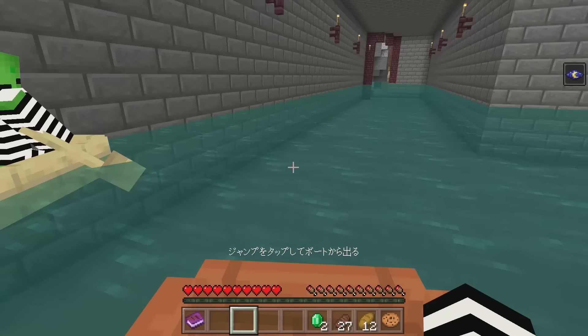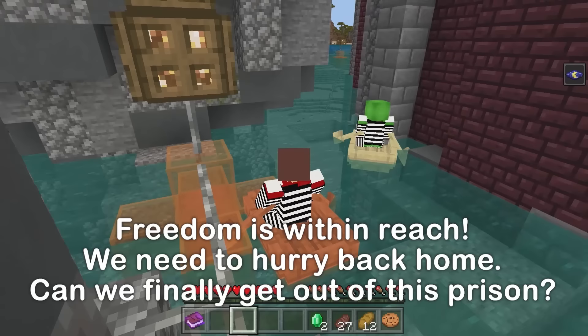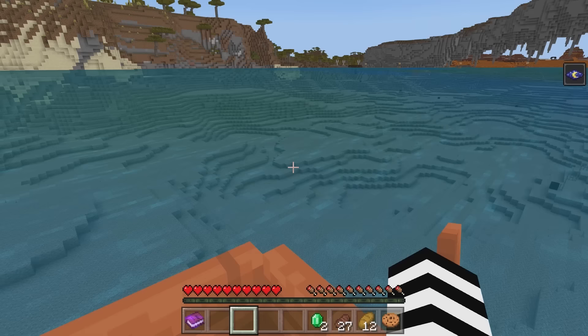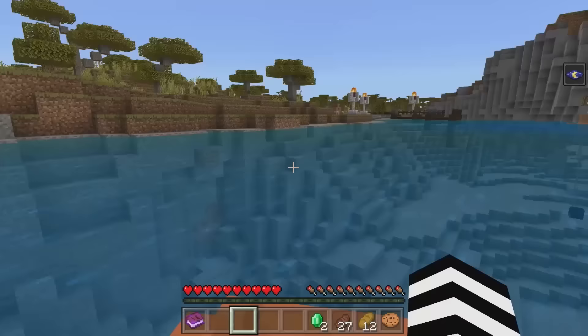These are nice boats — we're finally escaping! Is that the exit? There might be a trap waiting for us up ahead! Oh well, let's go! We've escaped to a big, beautiful ocean! Wow, wonderful! That was a nasty prison, wasn't it? Can you see it? Whoa, it's huge! Why don't we go to shore now? I think this is the end of our prison break!